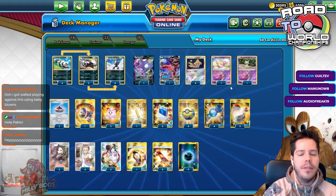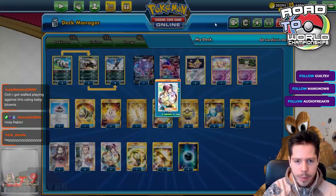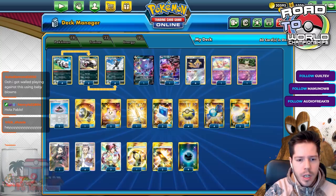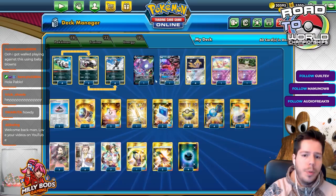For Trainers, we have four Professor's Research, three Marnies, and three Rosa. Rosa is especially powerful in this deck because it allows you to directly search for an energy, a Rare Candy, and an Obstagoon to immediately evolve and start applying pressure. We have four Quick Balls, three Pokécomm, and two Evolution Incense — though those counts could be switched around. Overall, you want a lot of Pokémon search.